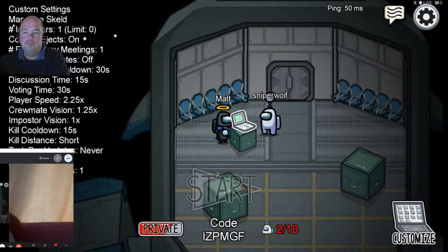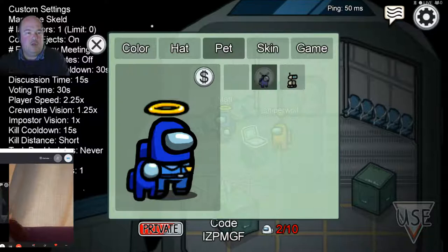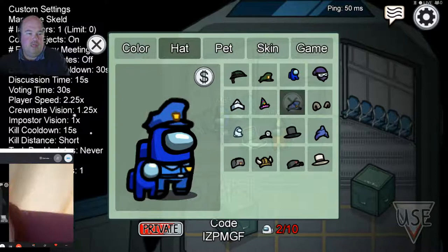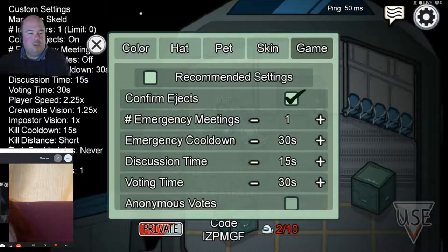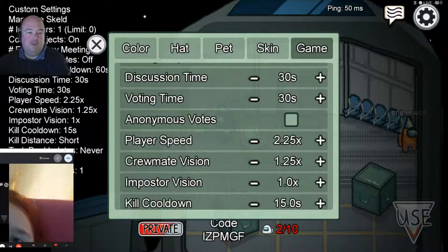Before anyone else comes in, I'm going to change my colour to my usual colour, get my pet and my hat sorted. Game-wise, we're going to have one emergency meeting per person, the emergency cooldown is going to be a minute, 30 seconds discussion time, 30 seconds voting time, and anonymous votes - it's more fun.